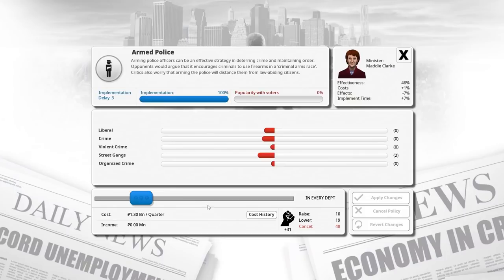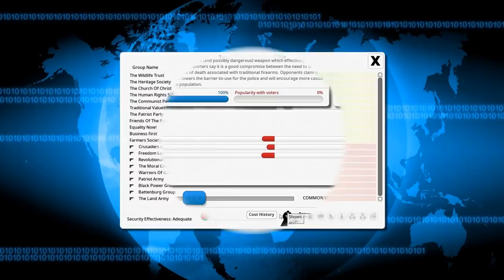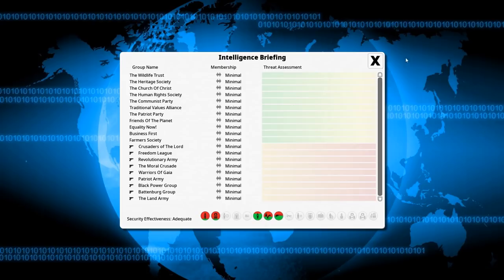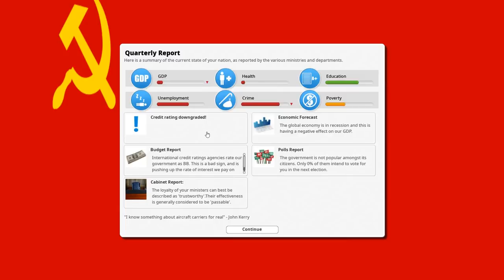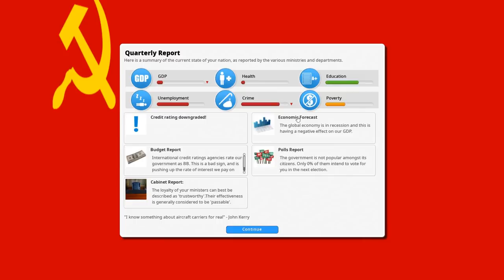We need to absolutely turn this into a police state. Wiretapping we can't change, but everything else we can change. I don't think we really have any need for anything else this turn. Credit rating downgraded - nonsense, absolutely nonsense. Crime is going down - we should start to see a very steep decline in crime.